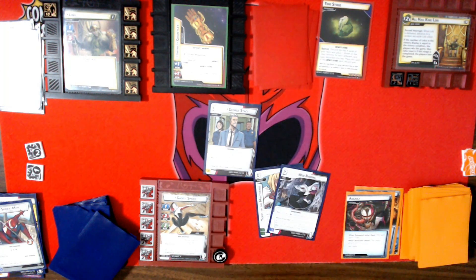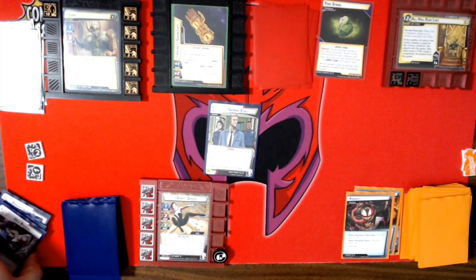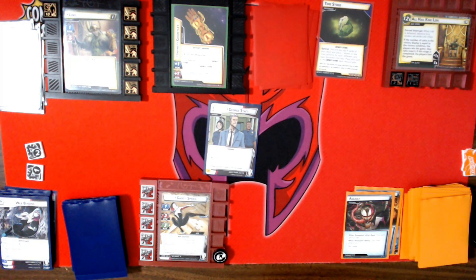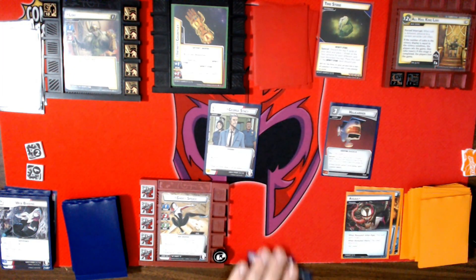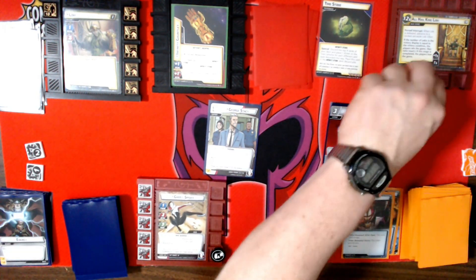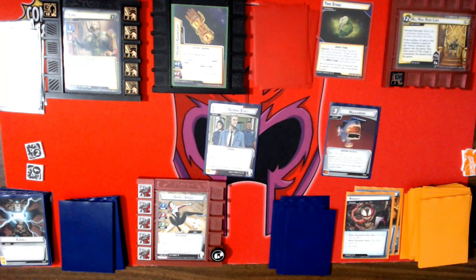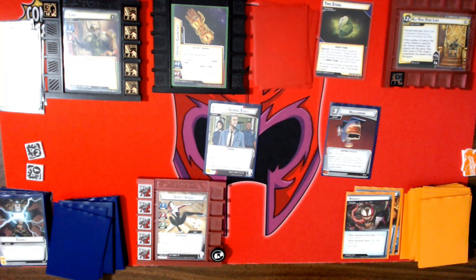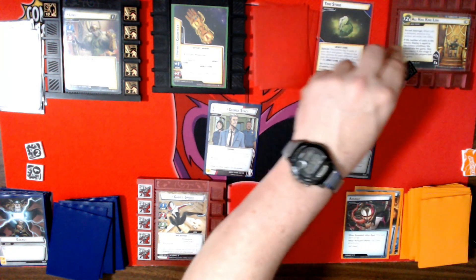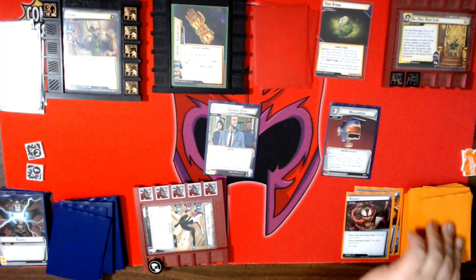This is not what I wanted but I can still manage. We're going to do Web Binding to stop that activation. Then we're going to spend three to get a Helicarrier out, and I'm going to thwart for one to keep that under control a little bit. He's attacking me for four; I'll defend for three — he does five, so I take two.